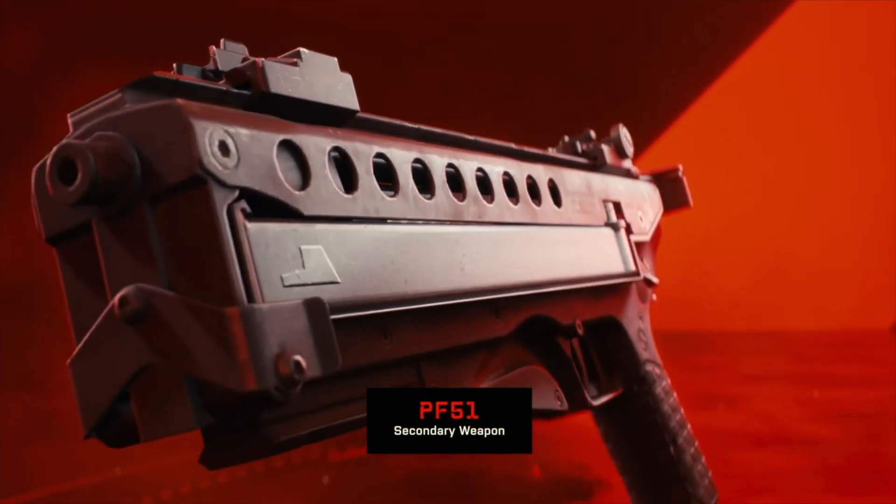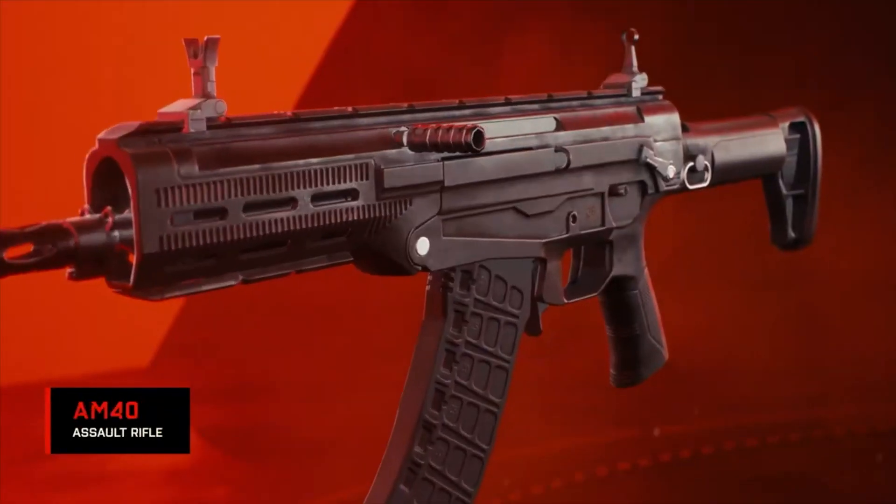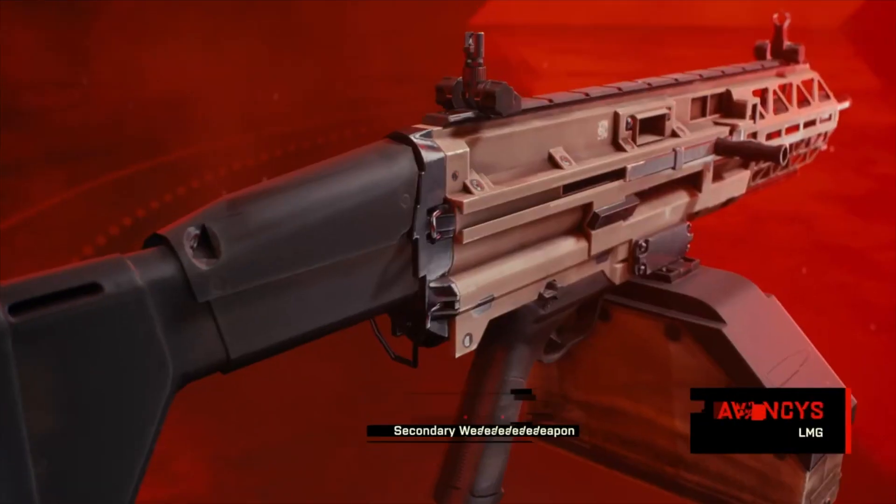New weapons are also part of this content drop, with vault weapons coming along too. Concerning new weapons, we have the AM-40 Assault Rifle, the Avancis LMG, and a new full-auto secondary called the PF-51.